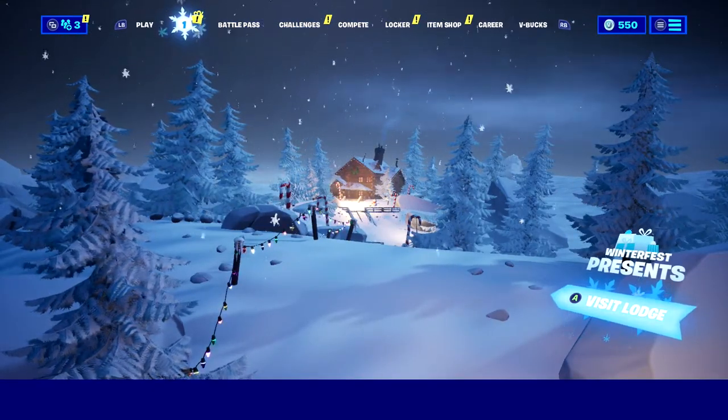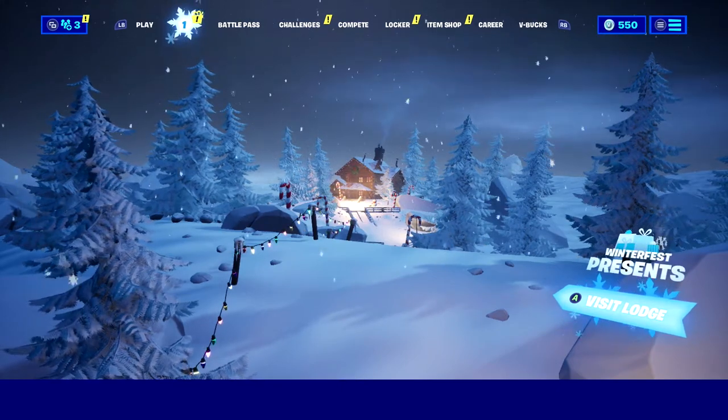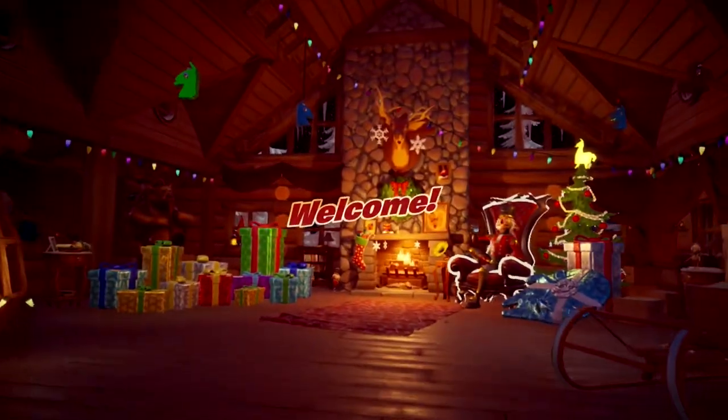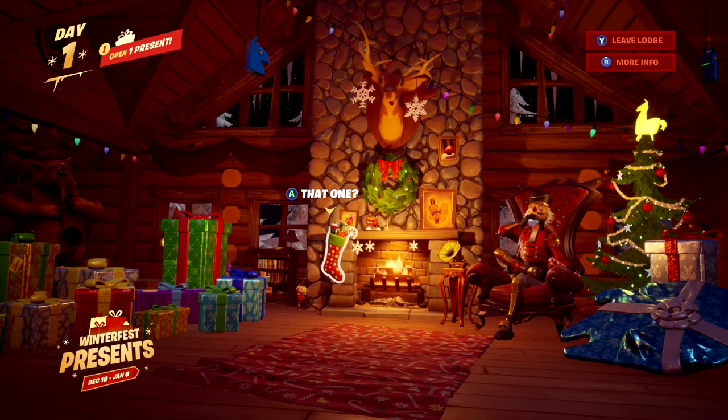To get to the Winterfest cabin, the Crackshot cabin, on the main menu go over next to the play tab — there will be a snowflake with a number one on it. You'll want to click on that to visit the lodge. Now to complete this challenge, you want to make sure that you click on the stocking.